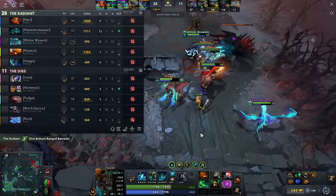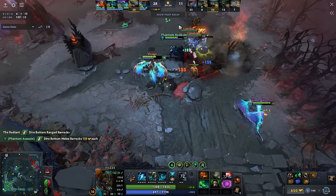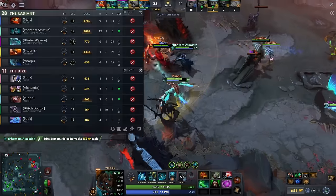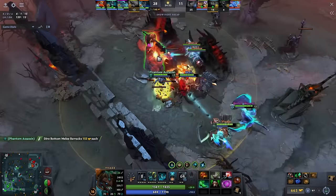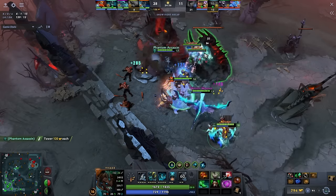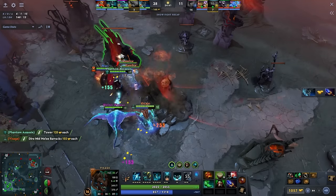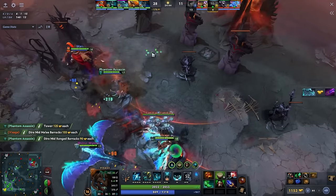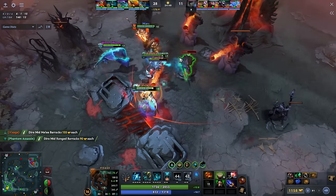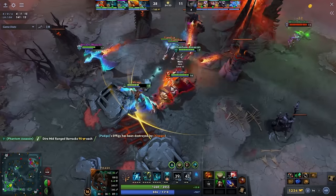Let's talk about counterpicks. Heroes with illusions, like Naga or Phantom Lancer, counter Visage. Illusions quickly remove our passive and kill us. Additionally, Visage's birds deal significant damage only to solo targets, not groups. Against illusionists, I advise not dragging the game and actively pushing before the enemy carry has gathered strong items. Shiva's Guard and Radiance also work well against illusions. Some Visage players opt for a magical damage build — we have a powerful nuke with a low cooldown, and at level 15 this nuke hits 3 targets simultaneously.